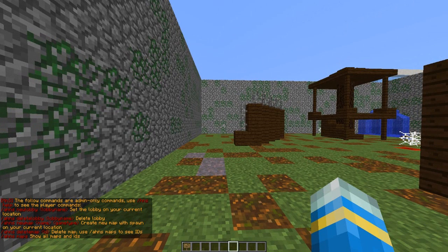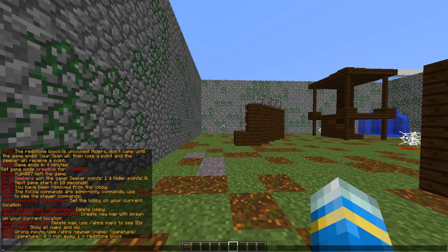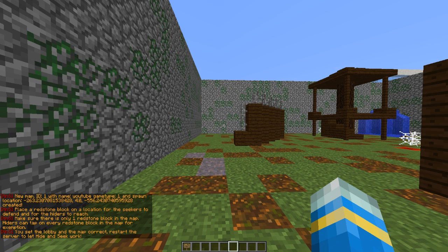We need to create a new map. We do /ahns newmap and call it something with a game type. We're going to call it YouTube, and the game type is either a zero or a one. There's the runaway game mode and the redstone block game mode. I'm going to set up the redstone block game mode and hit enter.